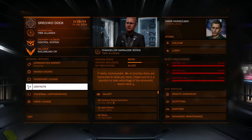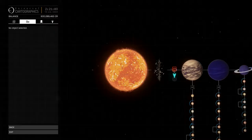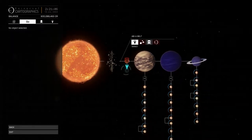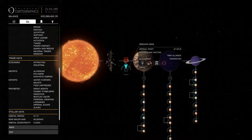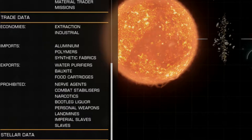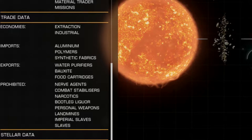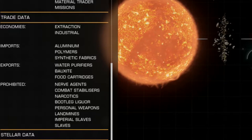To check what's prohibited, go to your system map, go to the bottom, you'll see trade data, and at the bottom it says prohibited. All those things on that list — nerve agents, combat stabilizers, narcotics, bootleg liquor, personal weapons, landmines, imperial slaves, slaves — if you sell those things at the black market, it's going to add transactions towards civil unrest and toward a bust, not a boom.